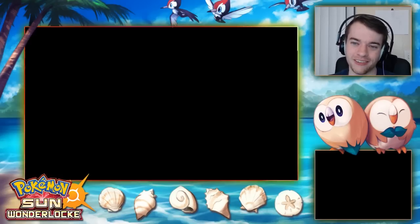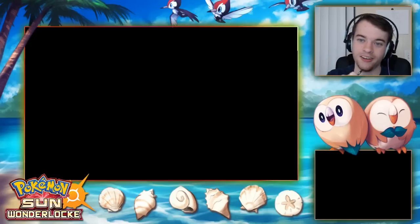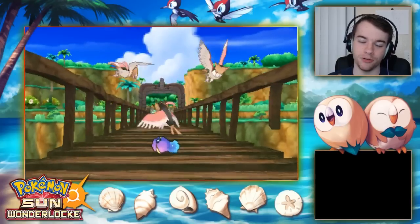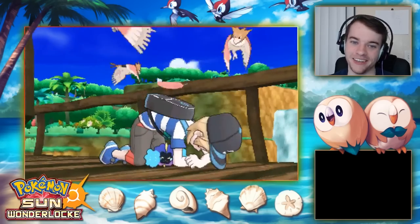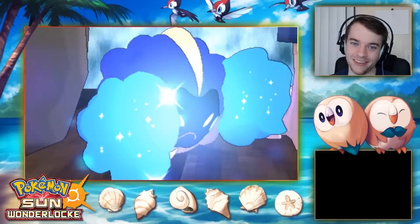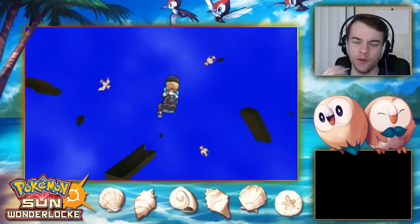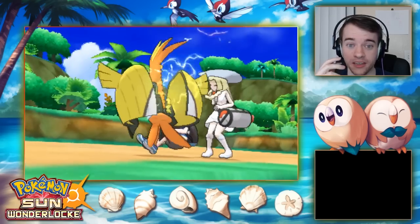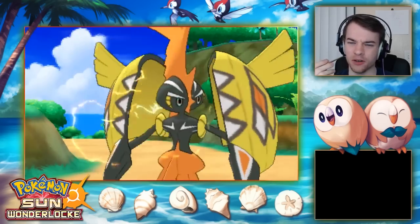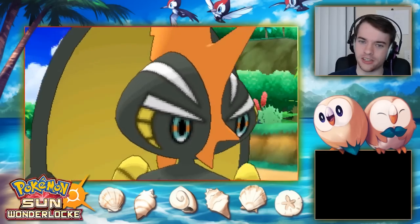I can't wait until Acerola comes back — I'm making an exception for no matter what: I'm doing Acerola's Uncle Nanu voice when he appears. Lillie says she's too afraid to go out there. The first time I did this I walked carefully on the bridge but I'm pretty sure the game won't let you fall. Running is fine.